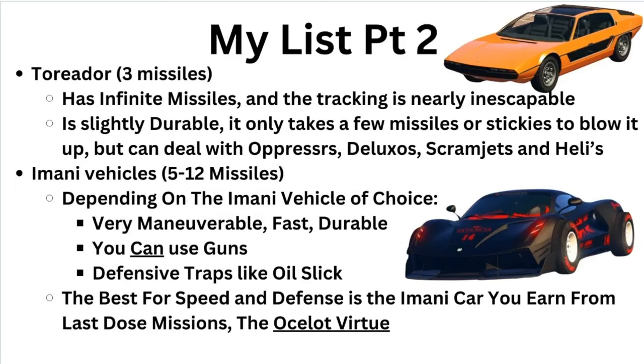The Toreador stays on my list, especially if you're a newer player. I understand buying it to take down oppressors or annoying flying vehicles, but against a Nightshark or an Imani vehicle the Toreador is going to get taken care of pretty easily. It's more of an honorable mention. It is probably one of the best counters to oppressors since it can take a couple of missiles — only three, but it can still take a couple shots. I'd still say the Scramjet or the Deluxo are better overall than the Toreador.